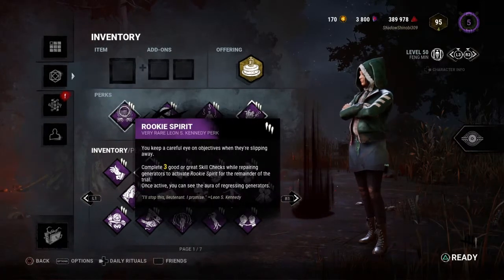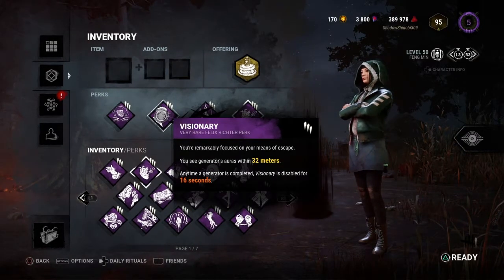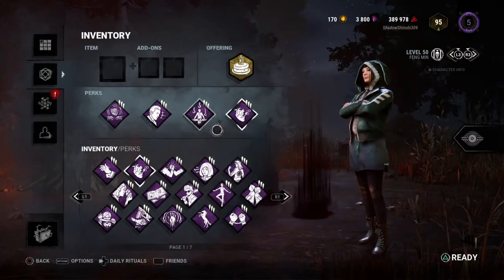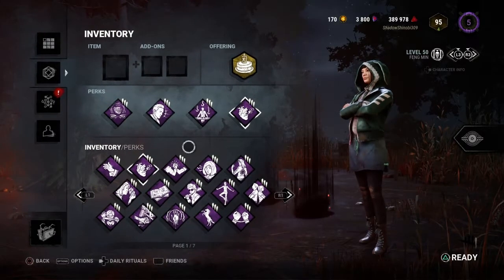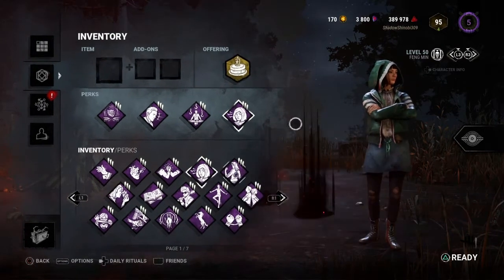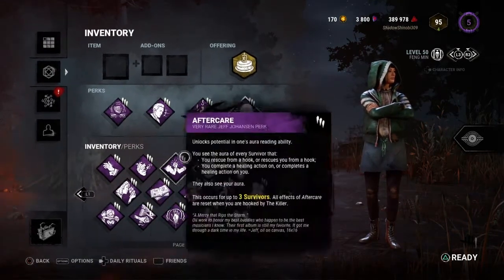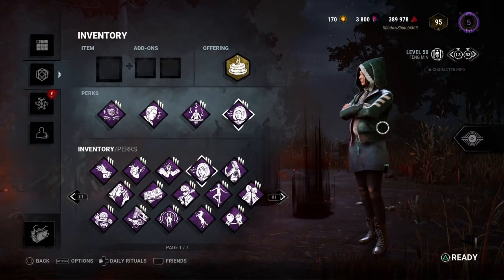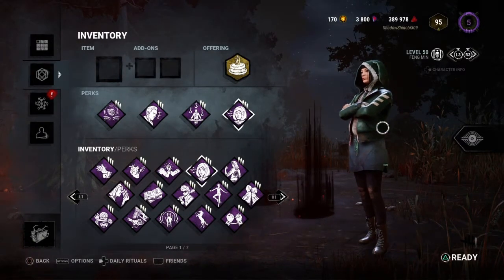Just as a rundown, we're gonna be running Rookie Spirit, Visionary, Desperate Measures, and Adrenaline. These perks don't really have any good synergy, I'm just running them because I don't see these perks much. Actually, I should take off Adrenaline — run Alert instead. Why not? You don't really see a lot of these perks in play, so I figured I'll run it and we'll see if we can make something good out of this build.